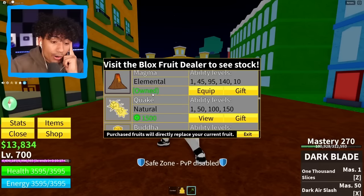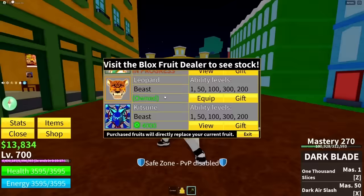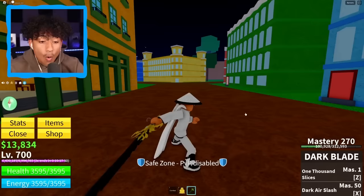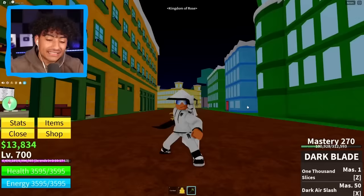Permanent Magma! Permanent Buddha! Anything else? Permanent Dough! Permanent Leopard! Oh my gosh. I think we have a winner — this account is the 5-star account! He's got the drip, he's got the permanent fruits. The only thing that's not good is he's not in the third seed and not max level. But this is the best account we have rated so far today. Winner winner chicken dinner!